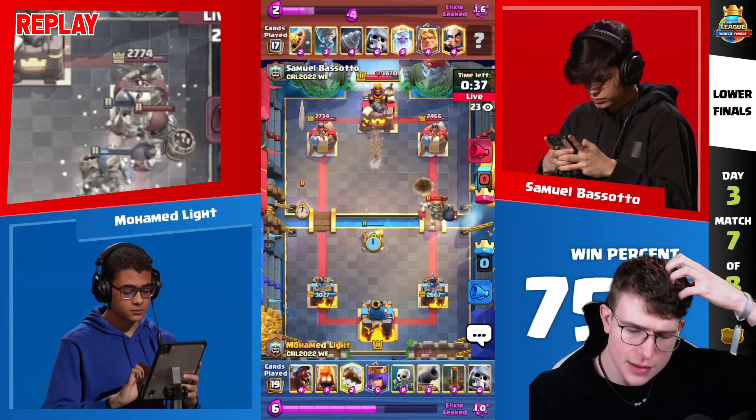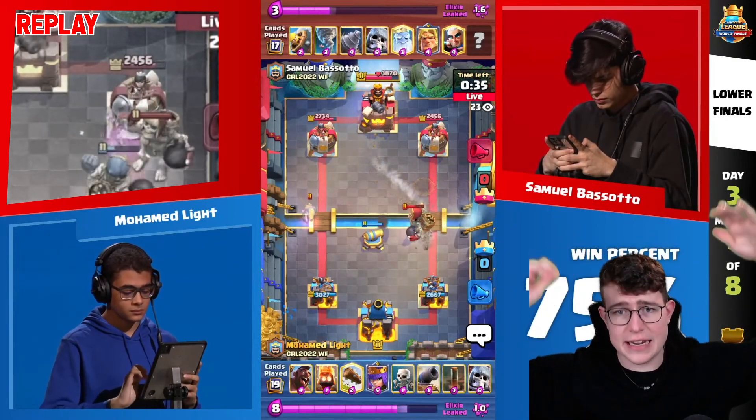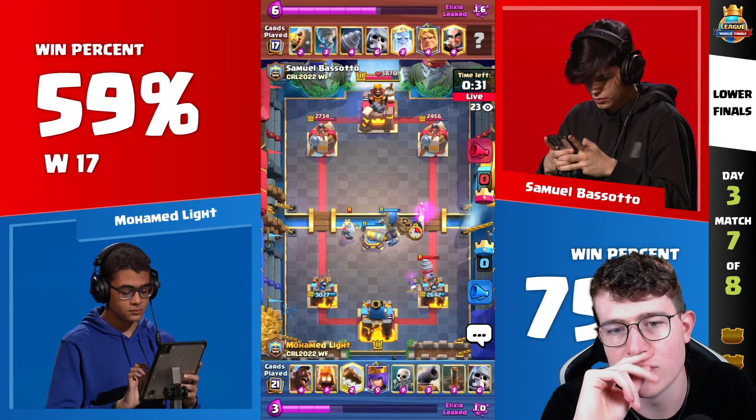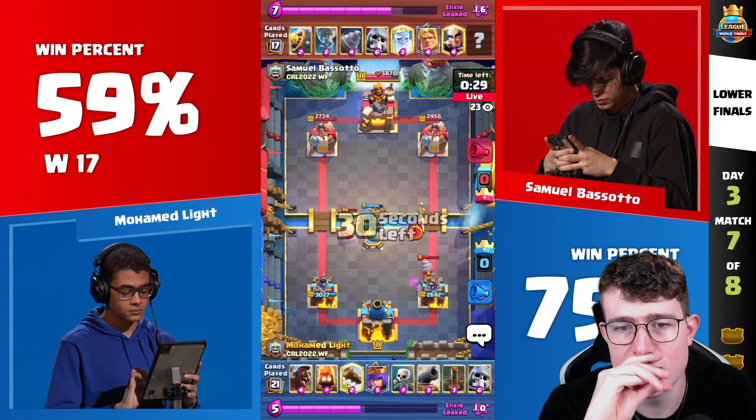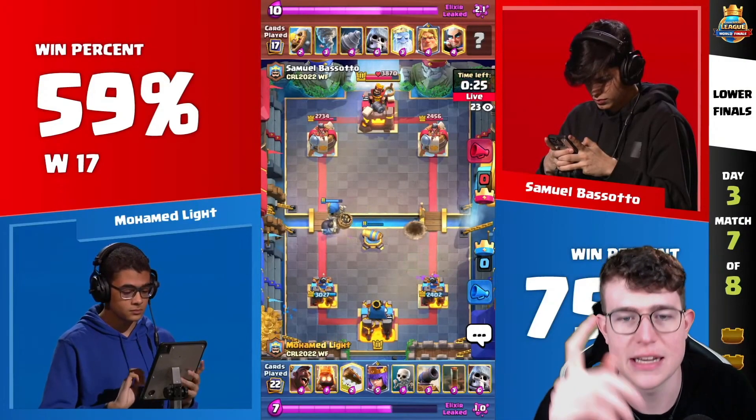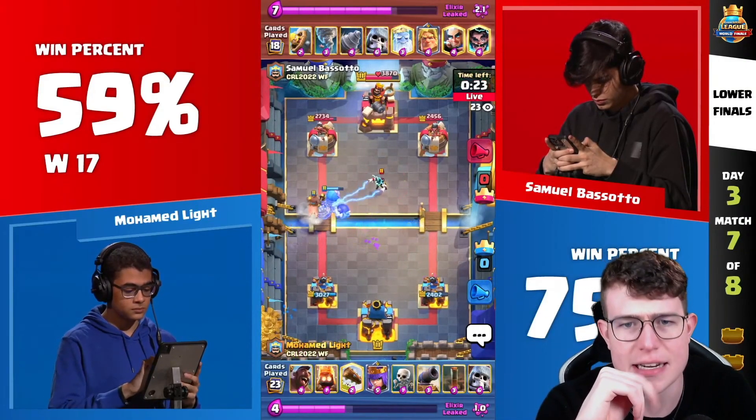The next play Moe does, he goes for a really high Cannon placement, distracting the Giant Skeleton and also making sure he doesn't get any Magic Archer. He goes for a Log, then Skeletons — a really perfect Skeleton placement — waits one second with the Firespoon, then goes for a perfect Firespoon. And right now, Moe is once again counter-pushing.